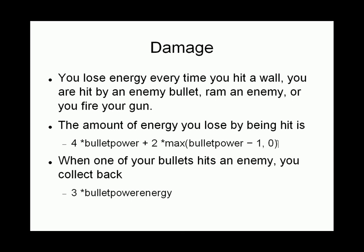Strong bullets cause a lot of damage. You lose energy every time you hit a wall or get hit by a bullet. A bullet of strength 3 would cause damage of 4 times 3, which is 12, plus 2 times (3 minus 1), which is 4, for a total of 16 points of damage. A bullet of strength 2 would cause 10 points of damage, and a bullet of strength 1 would cause 4 points of damage.